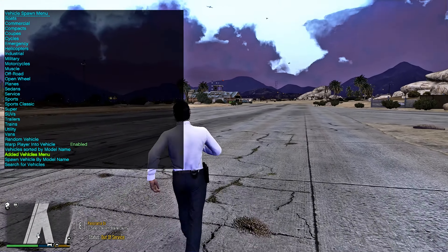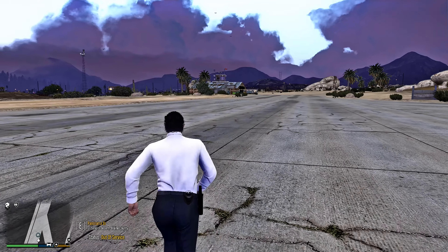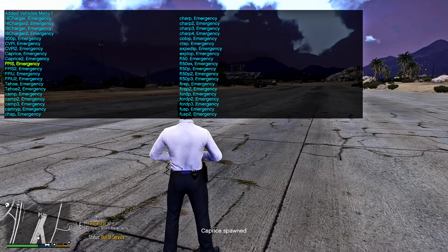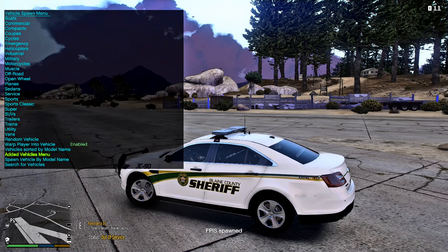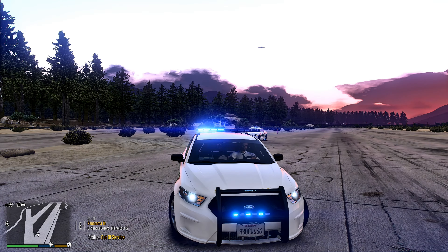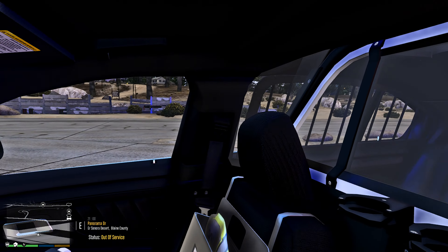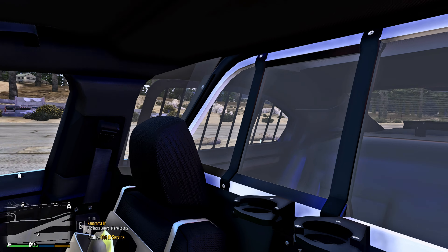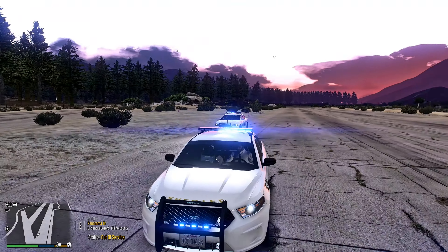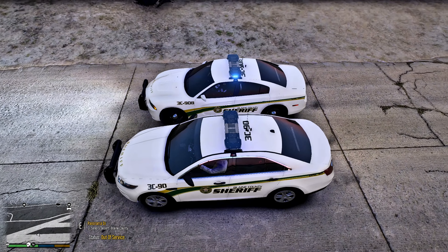Pull up Simple Trainer again, go to Vehicle Spawning > Added Vehicles Menu. We're now going to spawn the FPIU. The Crown Vic and the Caprice were the ones that wouldn't spawn. Here is the FPIU — Stage 1 lighting, Stage 2, and Stage 3. It has nice takedowns. Inside the vehicle, hands are on the wheel, very nice radar down the front, and a nice partition in the back for your shotgun and rifle. Big shout out to Avion Gaming — amazing job on this pack.